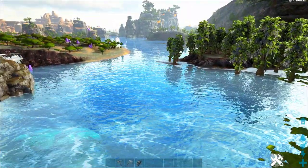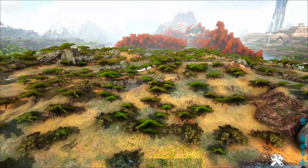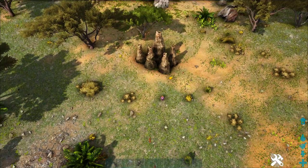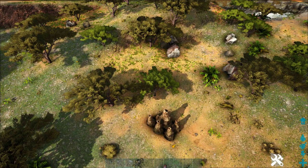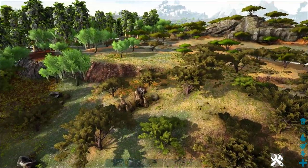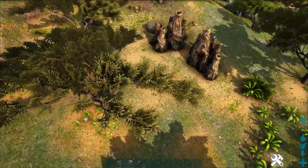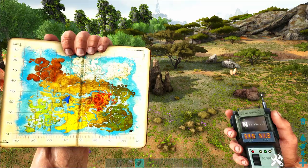My favorite location to tame dung beetles is right in the center of the Crystal Isles map. The waterfall is a good landmark — we're right on the edge of the swamp next to the jungle. There are all these big ant mounds around this area, and right next to those you almost always find one or two dung beetles. Here's one ant mound, and there's actually a little dung beetle down there in the shade. Up on top of the hill there's another spot with a couple more dung beetles.